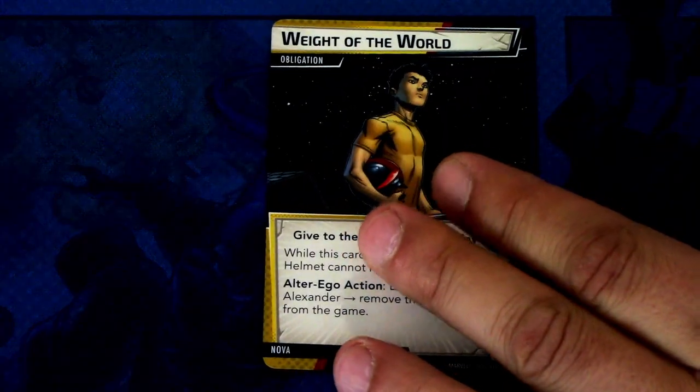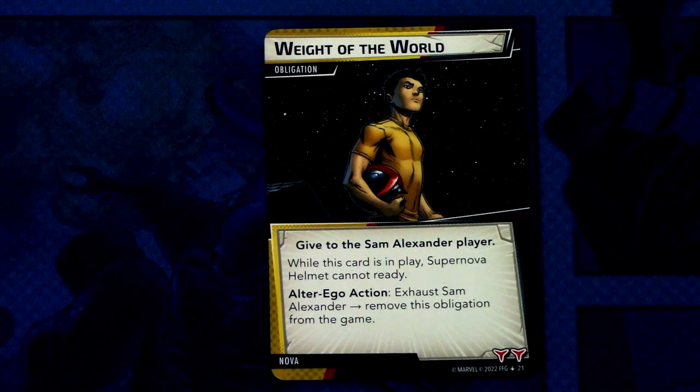Next let's look at Nova's obligation: Weight of the World. Assigned to the Sam Alexander player. While this card is in play, the Supernova Helmet cannot ready — so it stops the helmet from comboing. You want to get rid of it fast. Alter ego action: exhaust Sam Alexander to remove this obligation from the game. Not a hard obligation to clear, but certainly an annoying one.